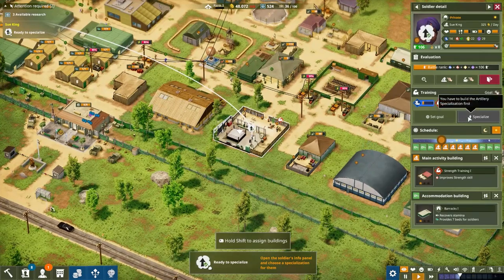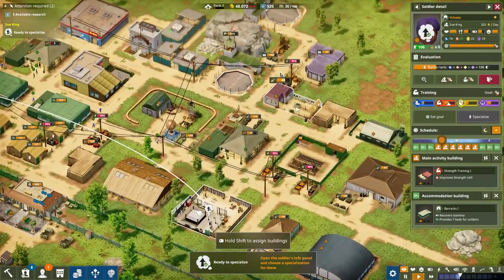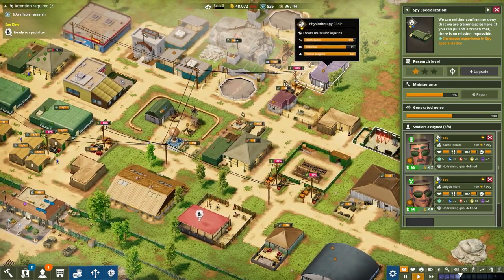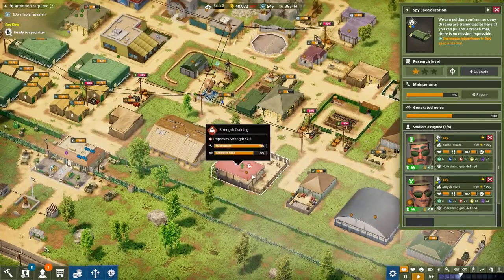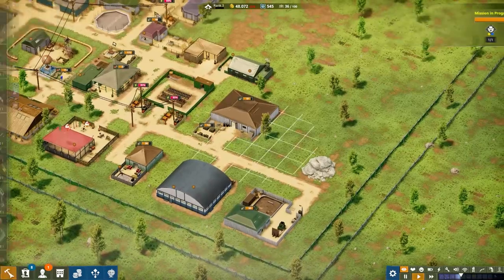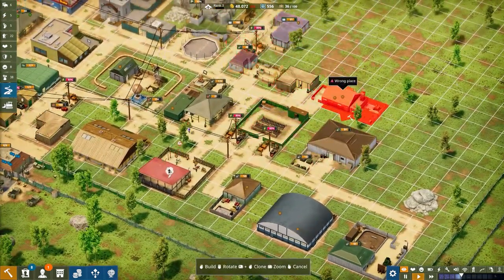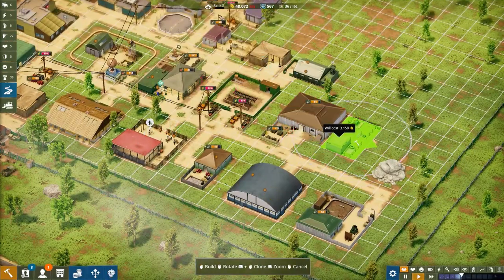It looks like someone is ready to specialize - but you have to build the artillery specialization first. I don't have an artillery building. Let me check: infantry, spies, clinic, research lab, comms, food, strength, explosives - so yes, I genuinely don't have an artillery building. There it is - artillery. I thought we had that but apparently not. Let me place that in there.